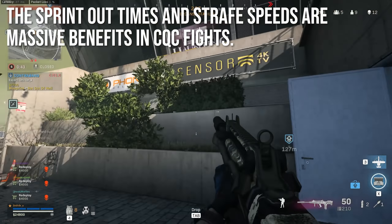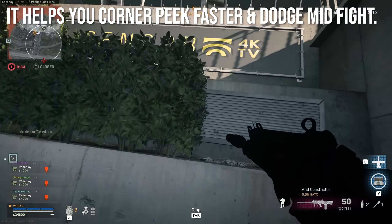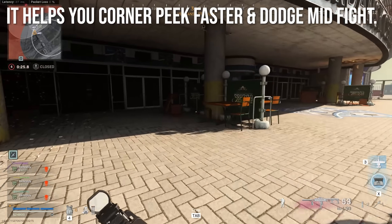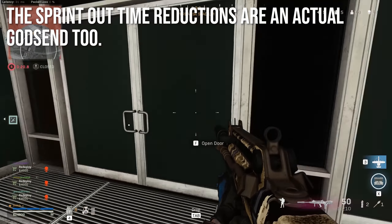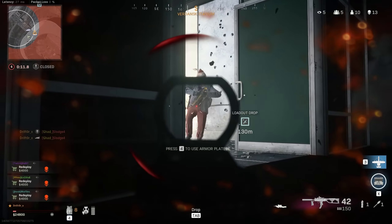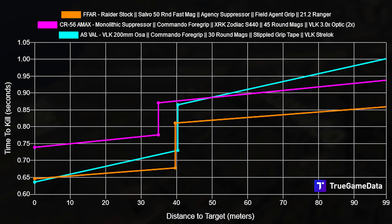The sprint-out times are awesome too — both are just godly in close quarters combat fights against SMG users and other AR users rushing you. The strafe speed helps you corner peek faster and dodge mid-fight, and the sprint-out time reductions are a godsend because they reduce your overall theoretical time to kill. Here's the TTK chart from True Game Data factoring in sprint-out time on the FFAR versus the CR-56 AMAX — there's a massive improvement. Throw in the AS VAL as well, and once you include sprint-out time, the FFAR pretty much outperforms all of them.